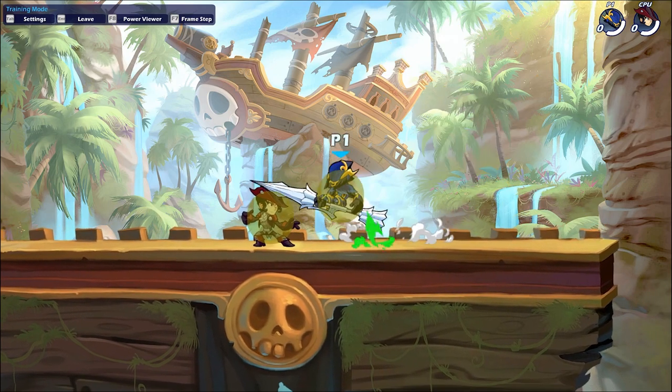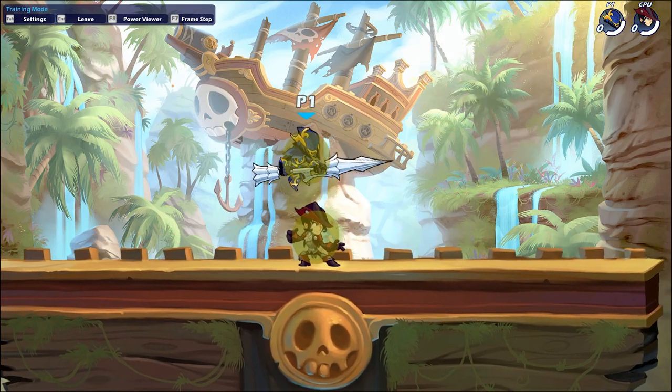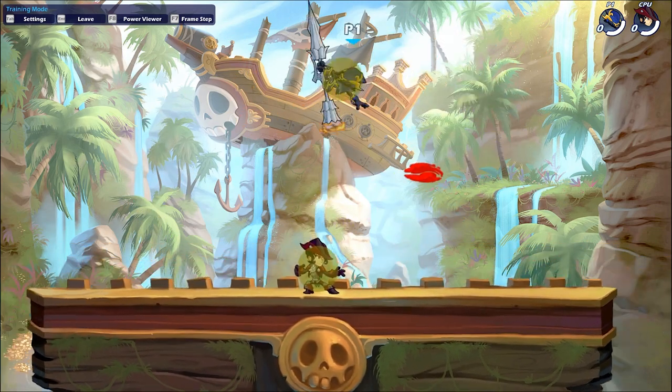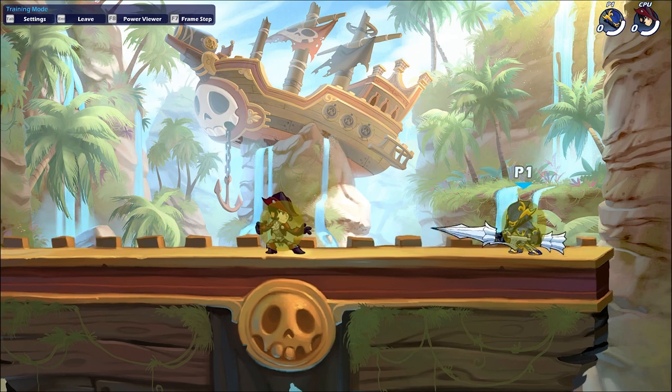Nair is a 360-degree covering move with good range and is your only move that covers above you. It is easily spammable and genuinely a good move in neutral game, as it's hard to punish and you have a lot of aerial control while using it, making it very solid.